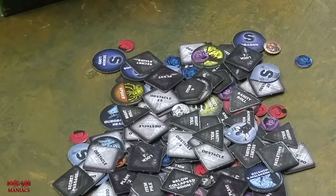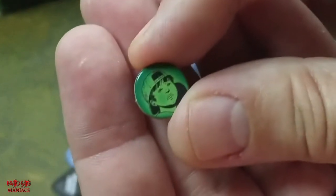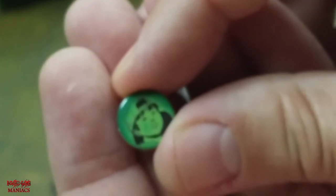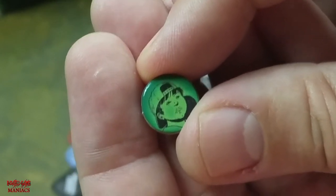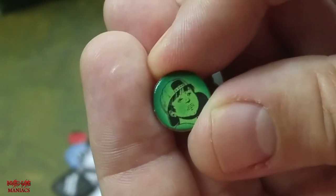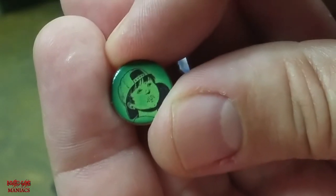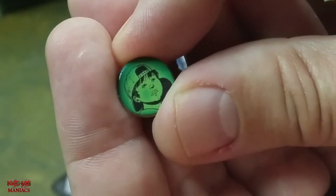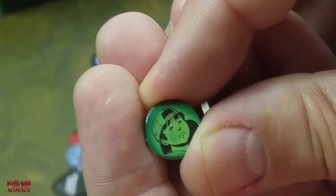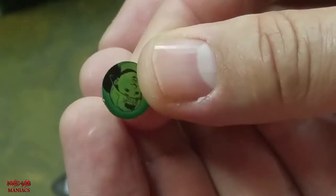Another type are the small disk tokens — Explorer tokens. These are new to the Widow's Walk expansion. When you enter a tile and the card tells you to place your Explorer token there, you place it, get certain abilities, and leave the token on the tile. Anybody else who goes into that room can't get those special abilities — you've already claimed them. You can also give one to a player, and during the haunt, you can automatically teleport to that space where the other player is.